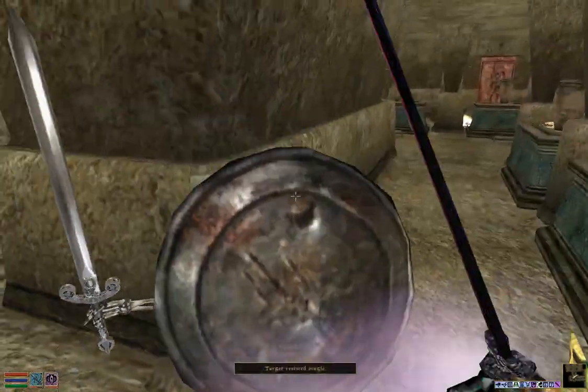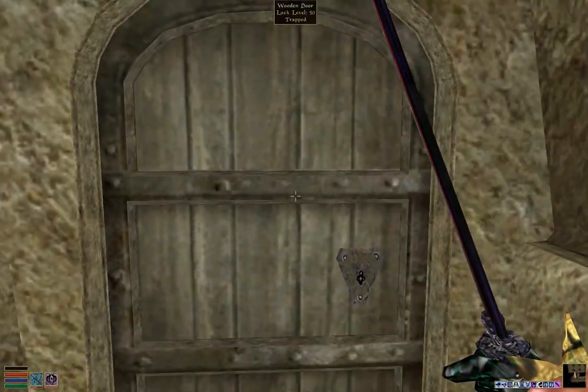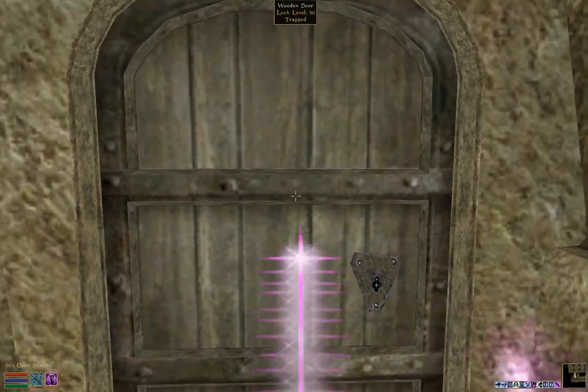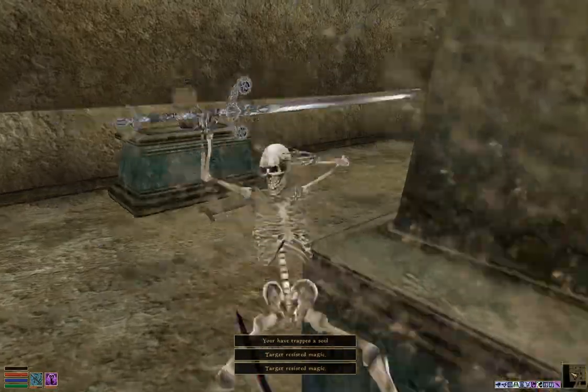These two doors lead you to the room with the ring in it. Both of them are locked with a lock level of 50. So the only requirement for getting this ring is being able to open a lock level of 50, and we'll be able to get the ring in this final room.